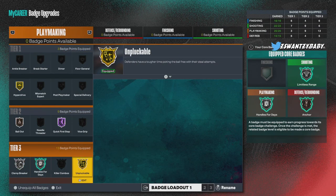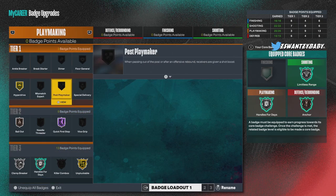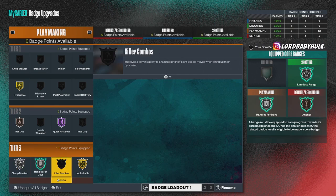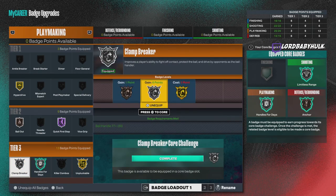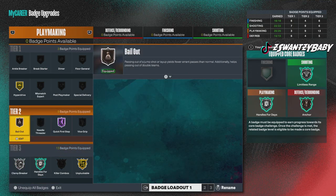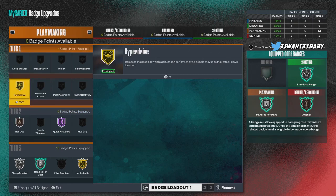For your badges when it comes to dribbling: unpluckable needs to be maxed, quick first step needs to be maxed, handles for days needs to be silver plus. Clamp breaker is more important than killer combos — you want that as high as you can get it. Get clamp breaker maxed out over killer combos. For bail out, you need at least bronze — silver is what makes it really good, but if you don't do a lot of bail outs you really don't need it.